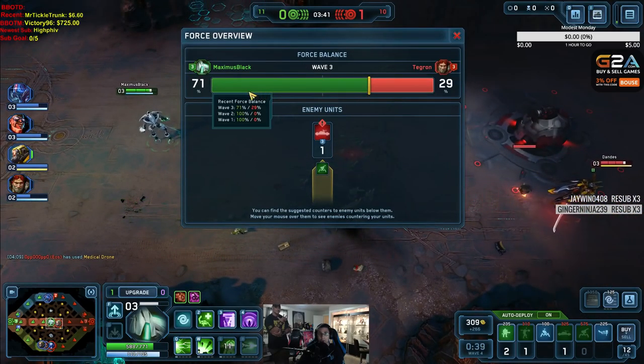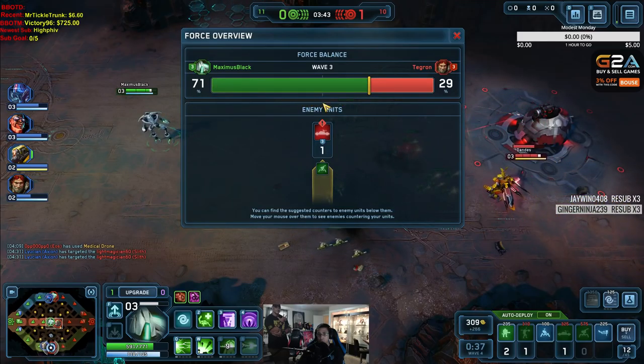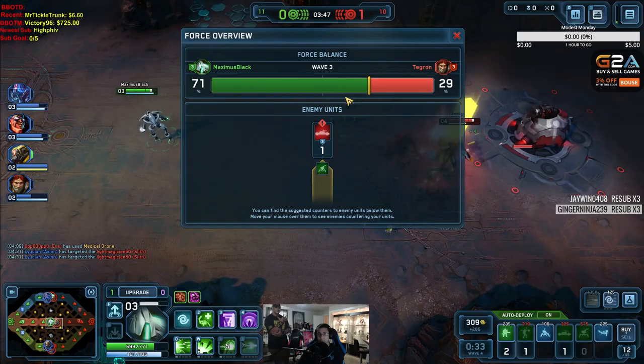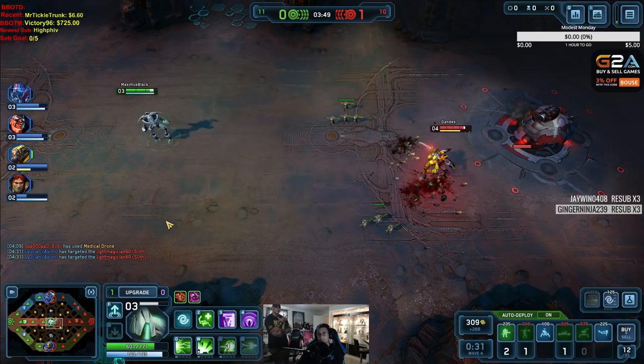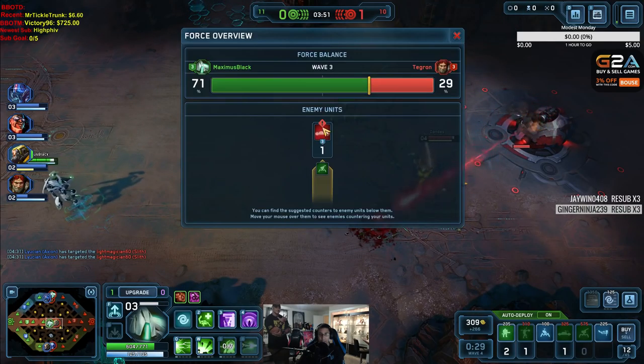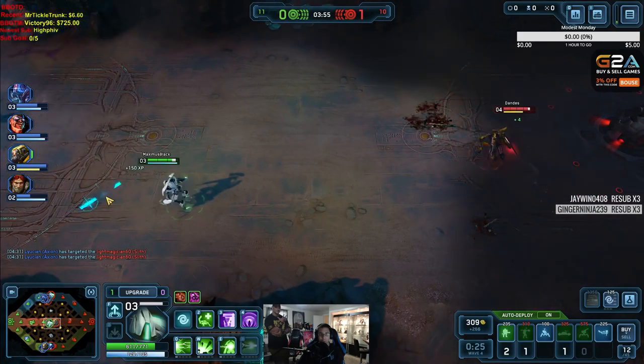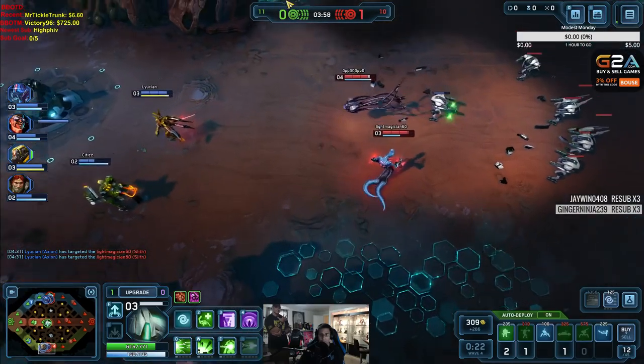We can take a look to see — right now our lane is pushing well. It also suggests what kind of units you should buy next. We're 71% against 29%, so that's good. And it also says we're laning against this dude, and that is not this guy. So whoever that dude is, he's in the wrong lane right now — he looks like he's top lane.